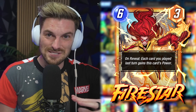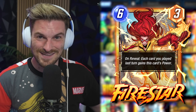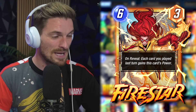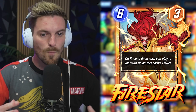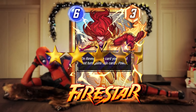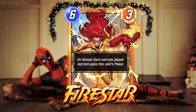Firestar can create a huge explosive turn 6 finisher by only playing one card — you kind of counter the Wave thing. Imagine playing this on top of Shuri, or having Okoye, Nakia, Forge boosting beforehand. A simple Forge will easily give plus six going to all the cards played on turn five. Iron Lad, Wong, zoo decks in general — we saw what Mysterio and Elsa can do. I think they might have to do something with Mysterio because this card and that one I'm not sure can exist in the same vein. Firestar is a fire card.